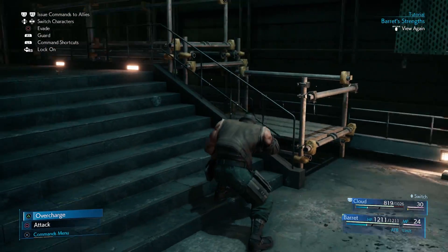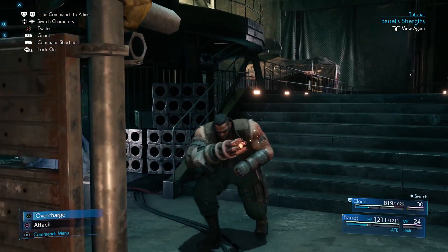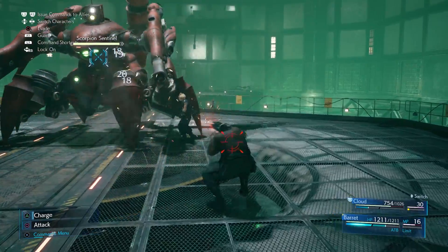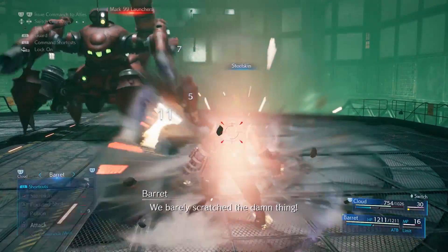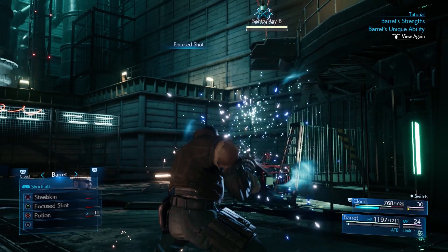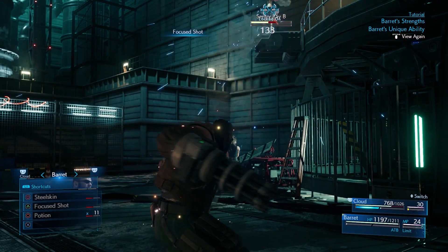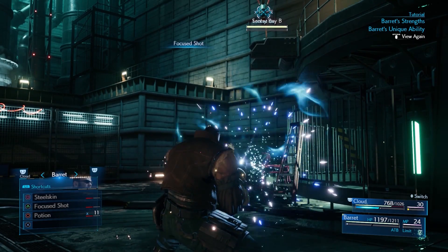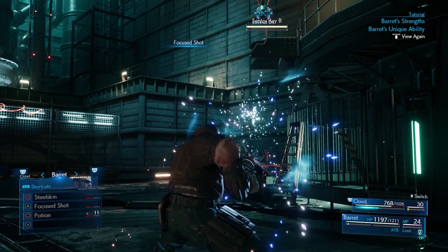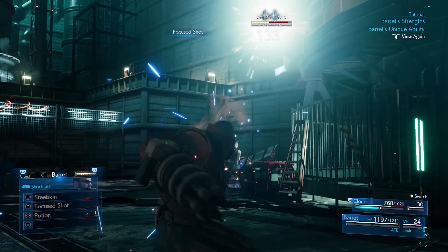Barret also has a dodge and guard. The guard shows him holding his gun in front of himself. You can actually see his materia equipped here on the gun. Barret has two abilities: Steelskin and Focus Shot. Steelskin reduces damage and makes it harder for Barret to stagger. Focus Shot shows Barret charging up energy around his gun before shooting a single shot forward. Blue fire shoots out of the gun when this is fired. This increases stagger on the enemy. This uses up all the ATB bars that you have, so it's best to use this when you only have one left.